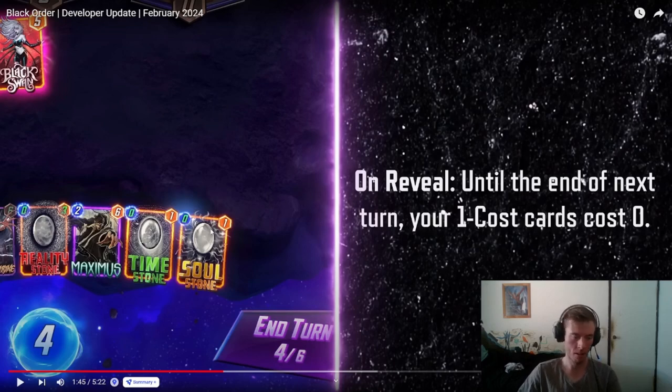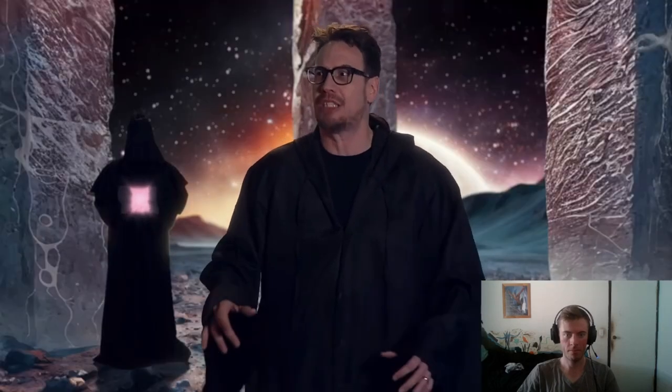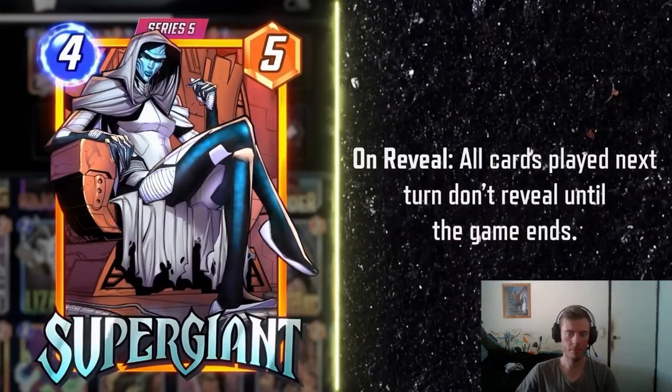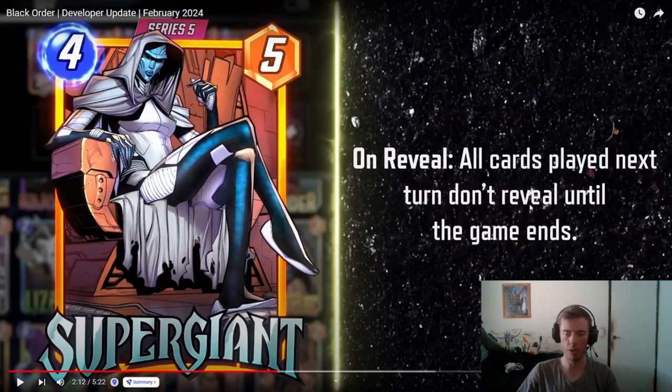Zero-cost Infinity Stones? Free stones for your Thanos deck — let the fun commence. Starting next with Supergiant. She's a devious psychic who can mentally possess multiple targets. On reveal, all cards played next turn don't reveal until the game ends. That's going to be a very interesting card, especially in discard or any other archetype. It could really enable combos with Destroy decks too, like playing with Deadpool Destroy.